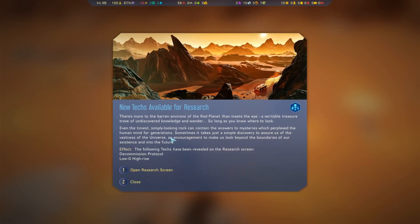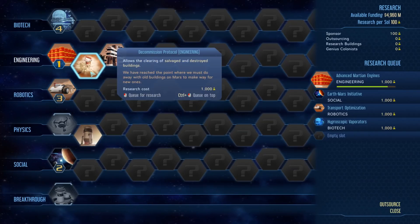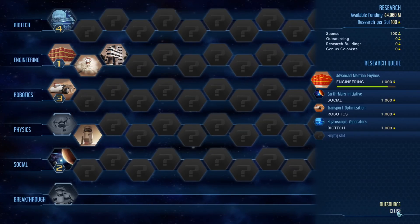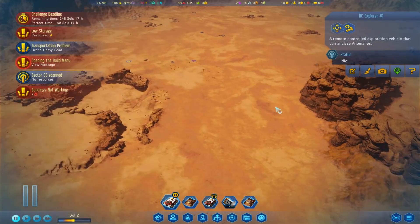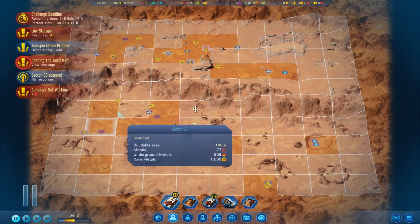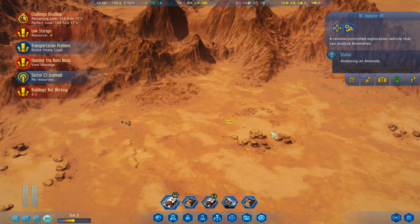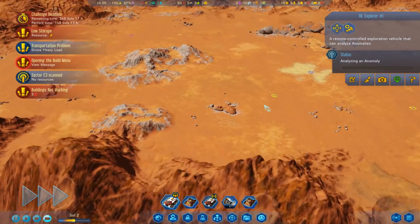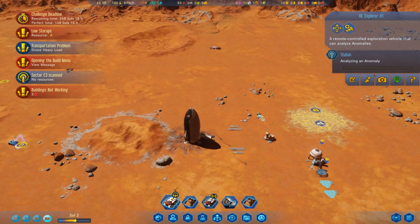We've got another one: decommission protocol and Low-G High Rise - so we've got apartments, and we've got the decommission protocol. Awesome. What are we going to get you researching now? I might just have you do some more unlocks so we can get some more stuff picked out from further up the tree.